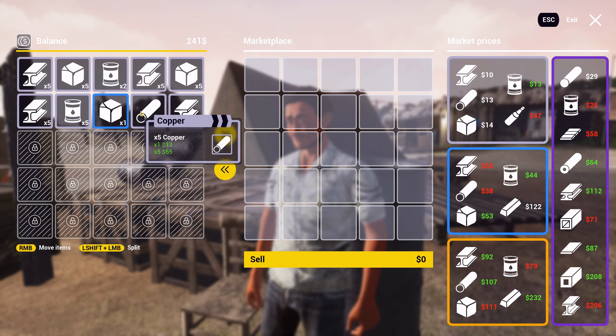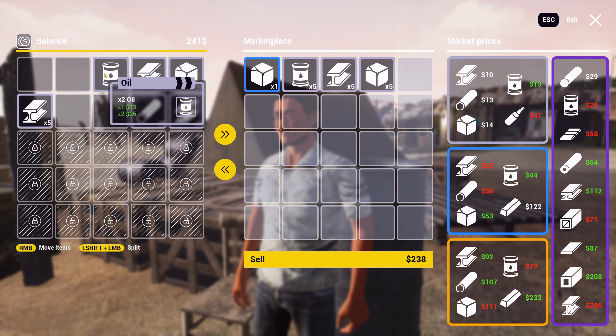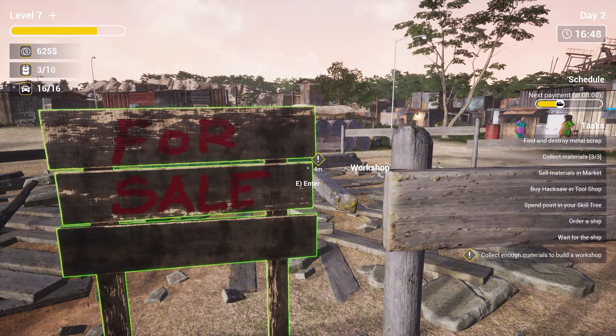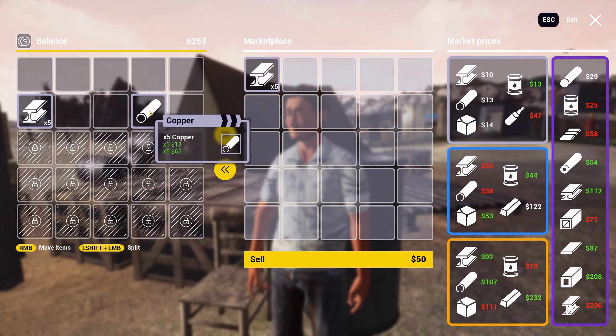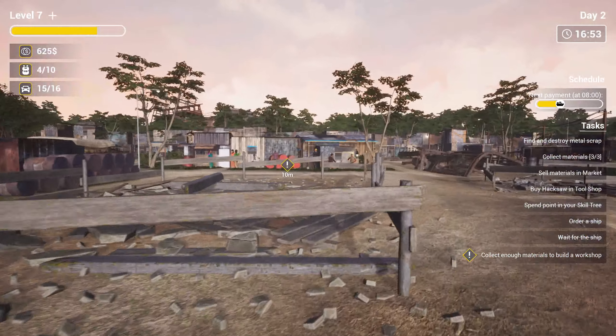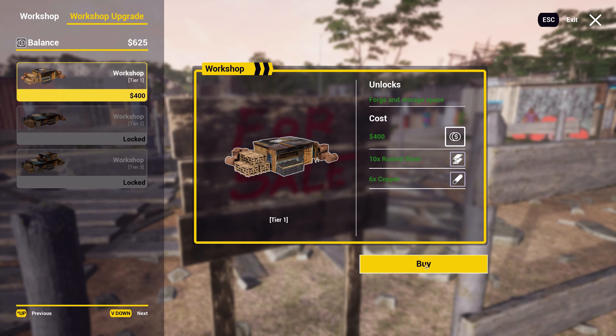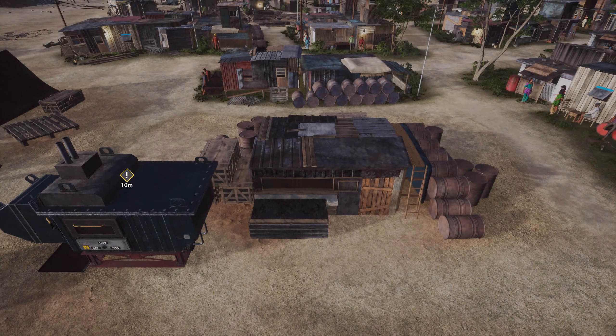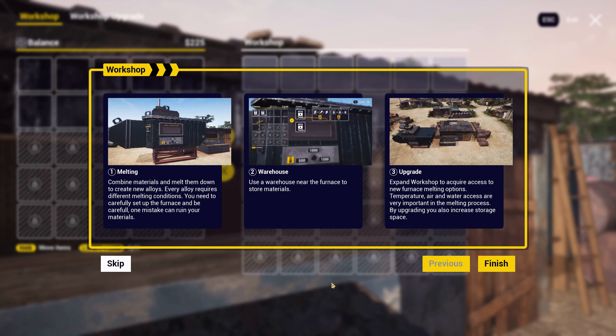Copper and rusted steel — they want that. So I'll keep that and sell some of it. I need 6 copper. There's more copper, so I can build that. What does that do? Forge and storage space. Combine materials and melt them down to create new alloys. Every alloy requires different melting conditions — you need to carefully set up the furnace and be careful, one mistake can ruin your materials. Use a warehouse near the furnace to store materials. Expand workshop to acquire access to new furnace melting options. Temperature, air, and water access are very important in the melting process. By upgrading, you can also increase storage space.